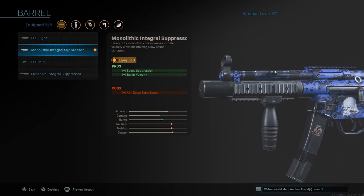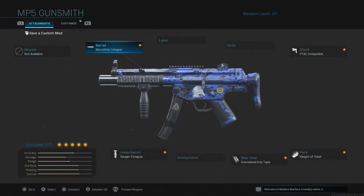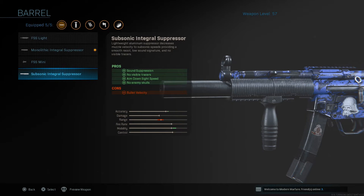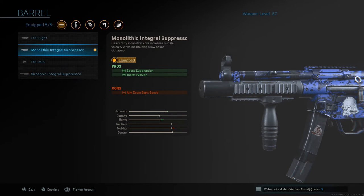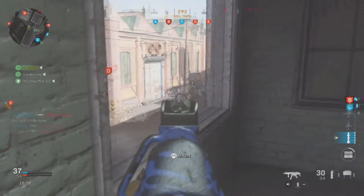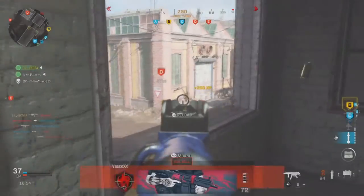There's also an integrated suppression — no sound suppressor for the weapon. This is going to allow you to sneak around easily and not get detected while killing someone. The reason I have this barrel over the subsonic integral suppressor is because this one actually gives you a little bit more range, making it an all-around SMG instead of a super close range combat SMG.